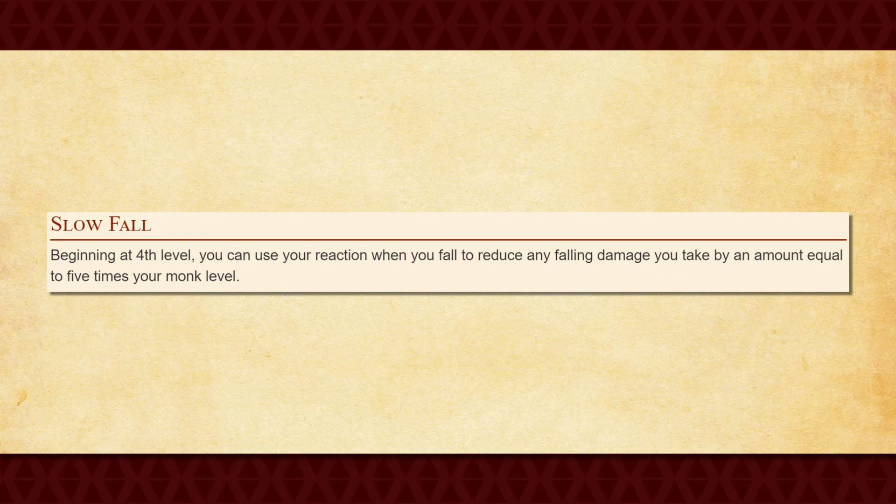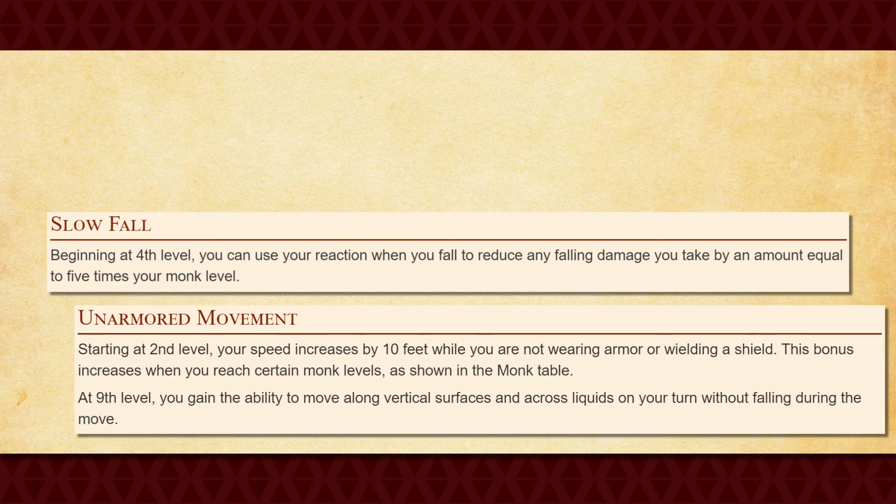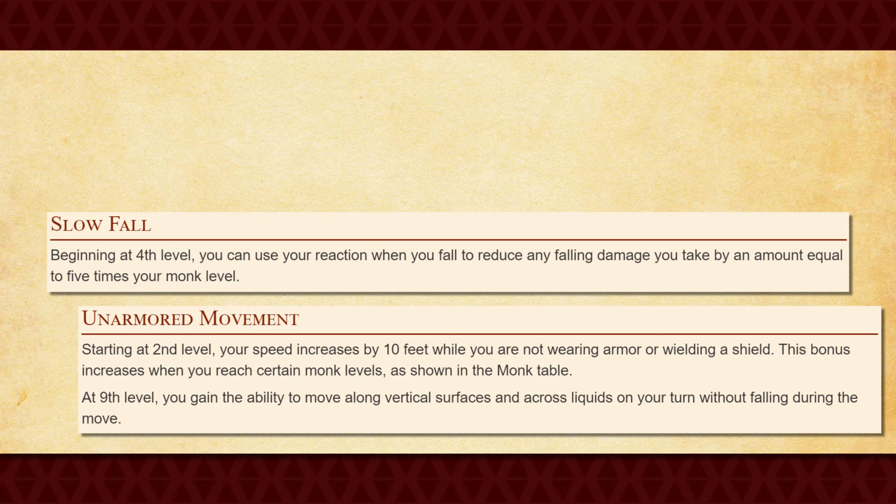You also get Slow Fall at 4th level, which allows you to use your reaction to reduce any falling damage that you receive by an amount equal to 5 times your Monk level. Honestly, this is a nice feature to have, but you're probably not going to be using it all too often. At the very least, it pairs well with your Unarmored Movement, especially at 9th level, but it's otherwise a pretty meh feature.